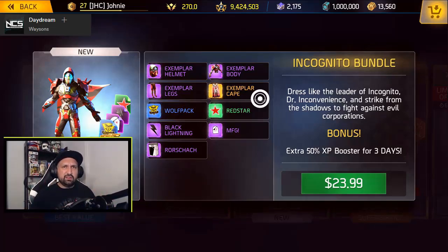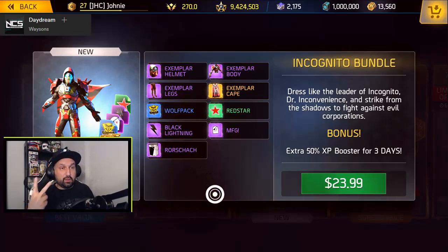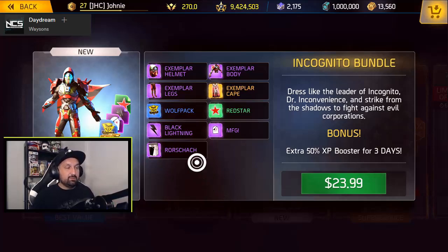A few different models — this one looks square at the bottom, some capes are v-shaped. We'll look into it of course. A few stickers: four stickers — Wolf Pack, Red Star MFG, Black Lightning. And look at that dual paint bucket, black and white — first time we see black and white in the game.